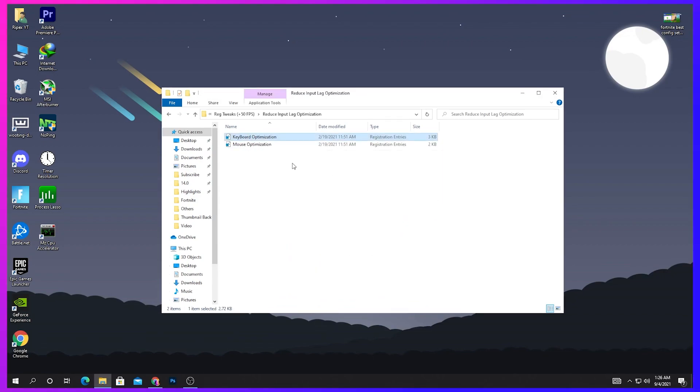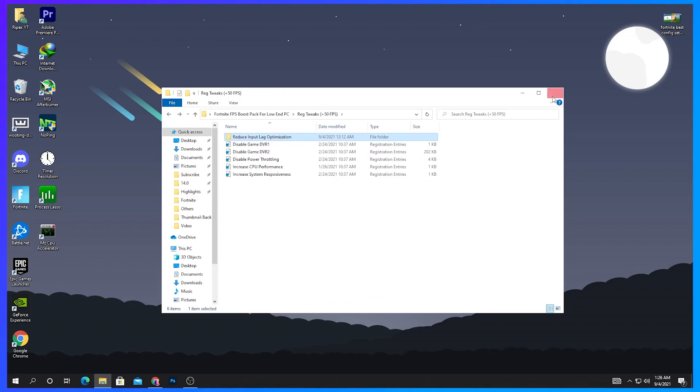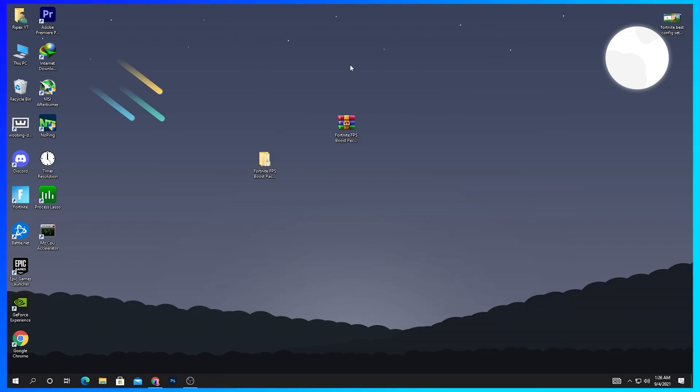After installing the registry tweaks, go into the Reduce Input Lag Optimizations folder. Here you'll find keyboard optimization and mouse optimization files — install these on your PC as well. After installing all files from the pack, close this folder and proceed to the next step.